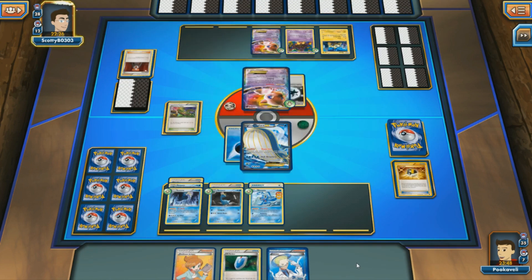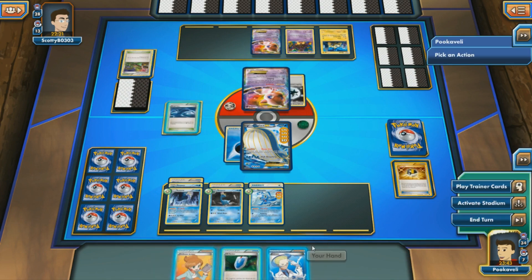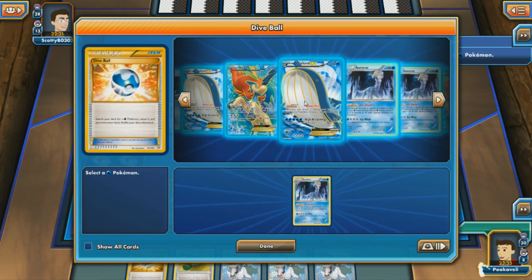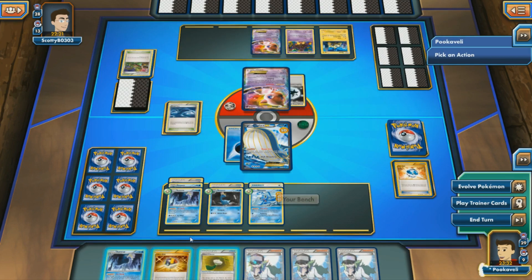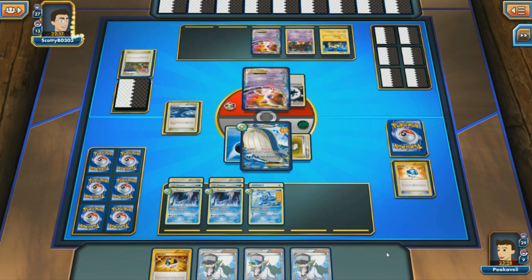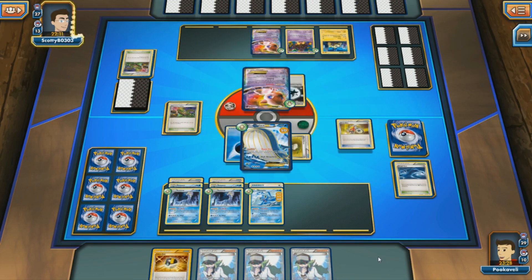We get Aurorus into play to make it more difficult to knock out Wailord, and go for Seafaring — one heads, which is all we wanted since we only had one energy in the discard pile. Now the Wailord is going. My opponent immediately uses Lysandre to bring him out — sound strategy, trying to soften up the Wailord. But then comes Rough Seas — we heal off three damage counters from both Manaphy and Wailord. I get a second Aurorus into play and a Hard Charm onto Wailord: that's minus 60 damage.